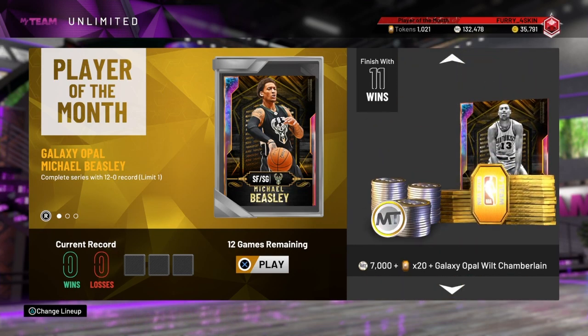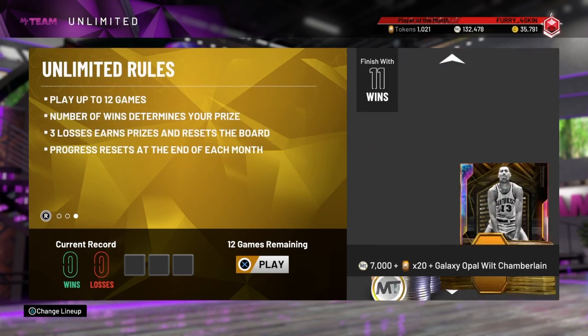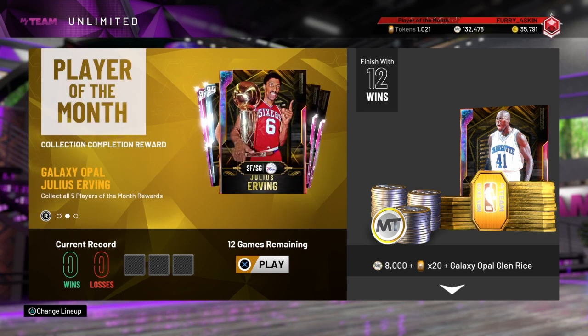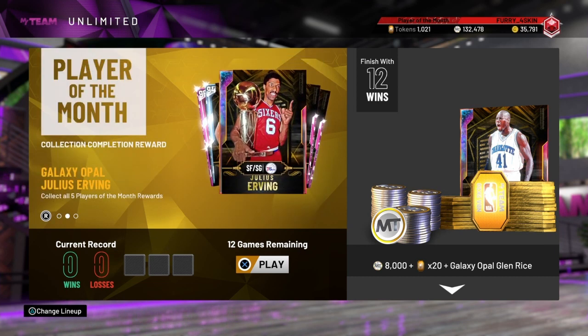Jerry Lucas is worth it. Wilt — I wouldn't say he's very good at this point in the game. And Glenn Rice is definitely still worth it. Rudy Gay is definitely still very good as well. But yeah, that is how you get 7 free Galaxy Opals in NBA 2K20 MyTeam. This is just a short informal video, but I do hope you guys enjoyed. Please leave a sub and a like and a comment if you'd like. Check out my other videos and I do hope you had a very good day.